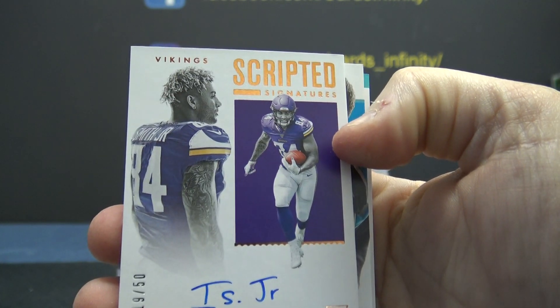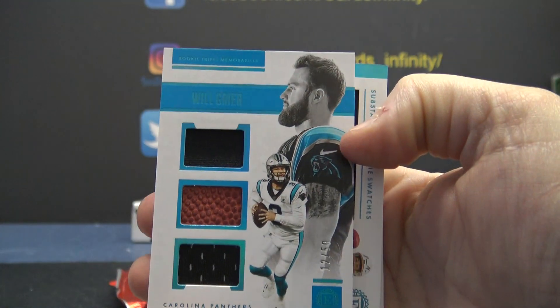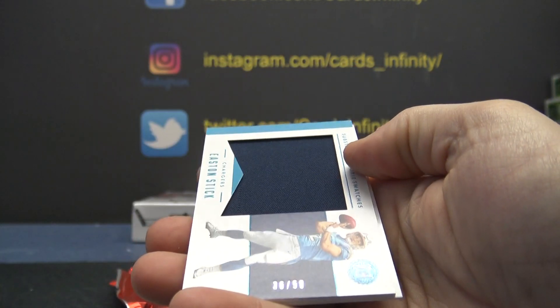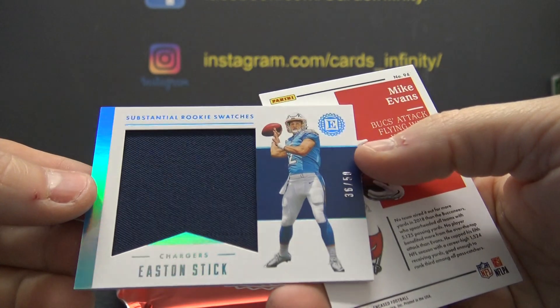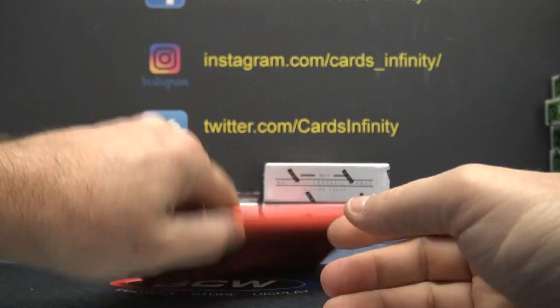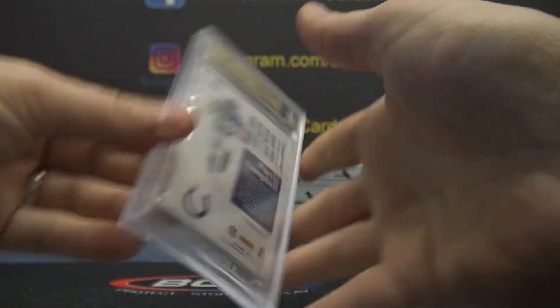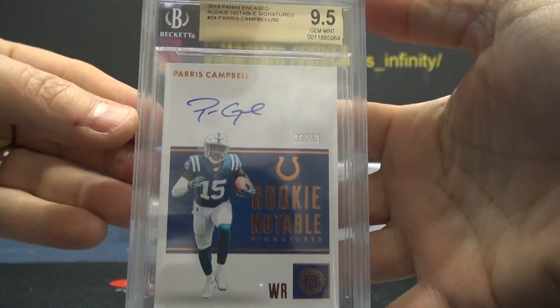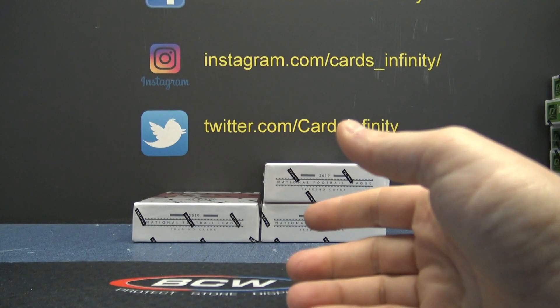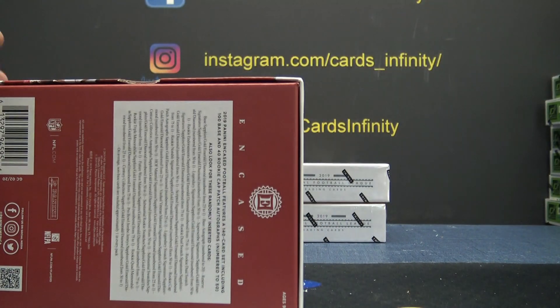That's pretty cool — inscribed skull for the Vikings, numbered to 50, triple relic. Will Greer for the Chargers, numbered to 50. Easton Stick and another Bucks card — Mike Evans. Paris Campbell, nine and a half ten, 36 of 50 — that's a rookie notable. What's so notable about it? We don't know. That notable card was very unnotable.